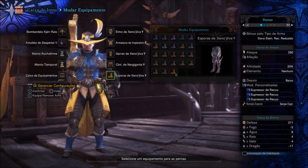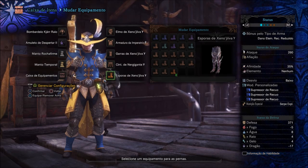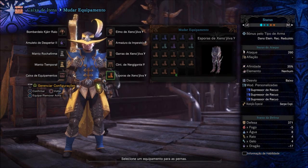No modo personalizado, sempre 3 supressores de recuo. Eu sempre uso 3 supressores de recuo nos fuzis arcos leves, porque assim não fica com recuo — você fica de boa e a maioria das munições não terão recuo.